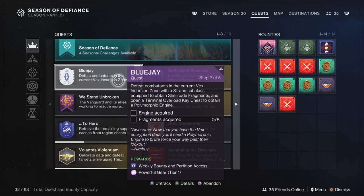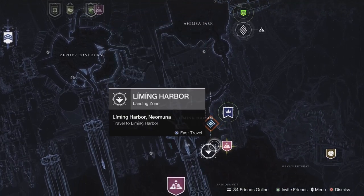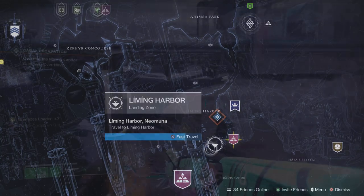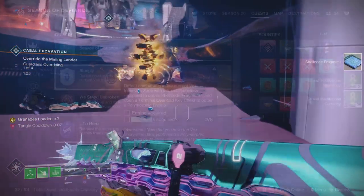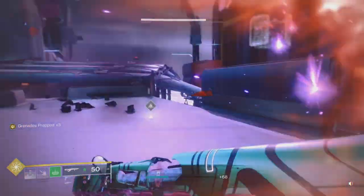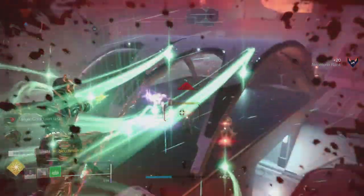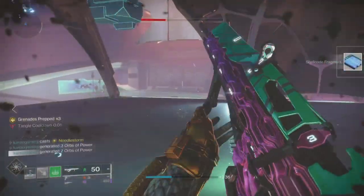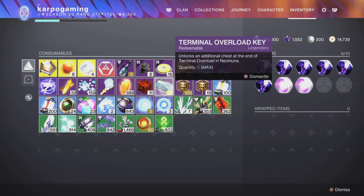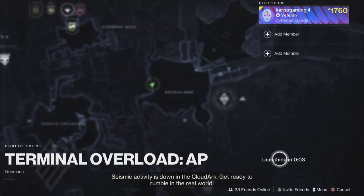And here's the deal. Step two: you need to defeat combatants in the current Vex Incursion Zone with a Strand subclass equipped to obtain shell cold fragments, and open a terminal overlock key chest to obtain a polymorphic engine. That is quite a bit. First thing first, I'm going to head over to the Liming Harbor. This is where we're going to have the Vex Incursion Zone for today. Head over there and you're randomly going to be picking up these fragments from completing enemies. You can get them in public events or just randomly from around the map in this area. Doesn't matter if they're red bar or yellow bar — it's all pretty frequent. It didn't take me too long, about 15 minutes, and then I was pretty much good to go.